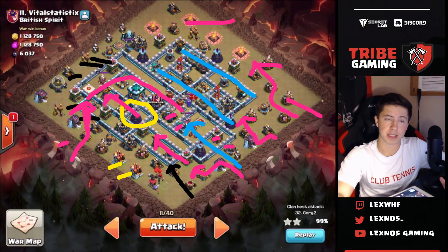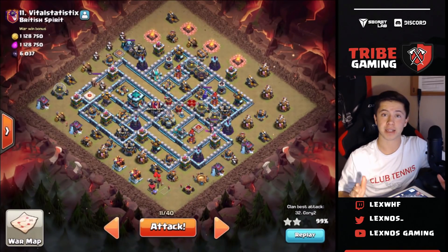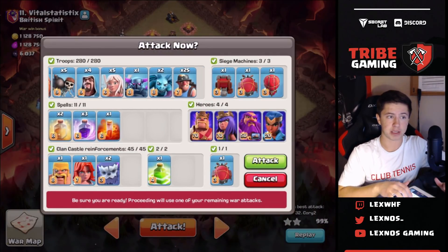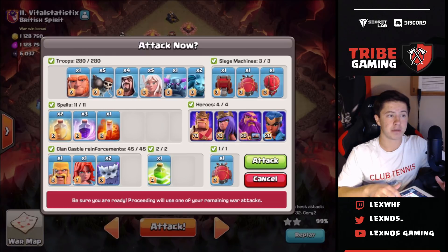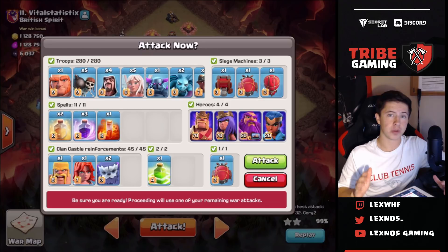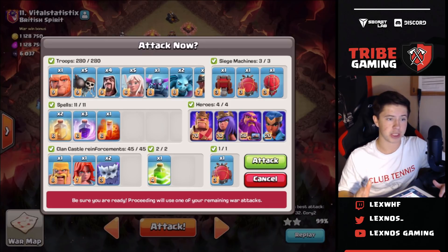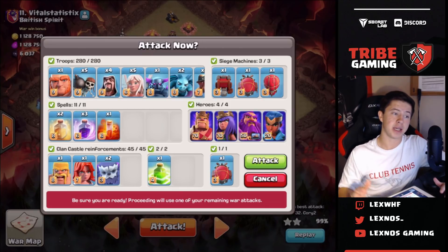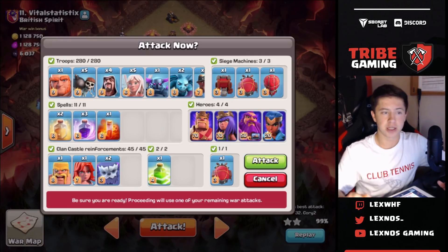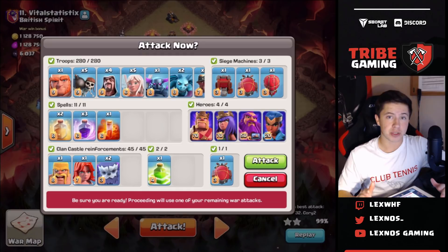That's the basic idea of the plan. We're going to go ahead and cook up the army and give this a try. We're bringing five healers, a pekka, two minions, 25 miners, four wizards for cleanup, five wall breakers to get the queen inside, and a giant to tank for the royal champ on the back end. In the CC we're taking the battle blimp, a jump spell, and yetis for that early yeti bomb.